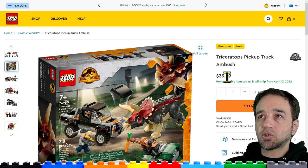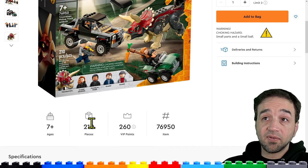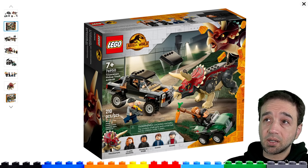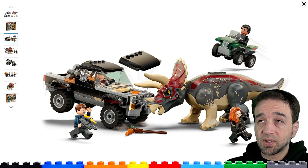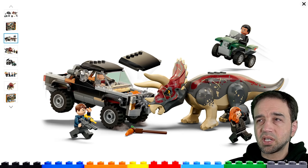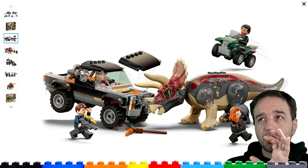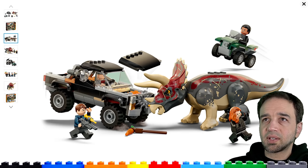Triceratops Pickup Truck Ambush — also $40 US, also ships on April 17th, and this one comes with even fewer pieces, just 210 pieces. The reasoning is that this one has a larger animal with the Triceratops. I've been asking for them to bring back the Triceratops mold for a long time, and finally they've done it — but they've done it with this very specific one, specific to the movie, with the very obvious scarring on it and the unique color scheme. I think the color scheme is okay, but the appearance of the scars is just so significant. I wish it was a little more subtle, so this would be more readily usable outside of the context of this specific movie.